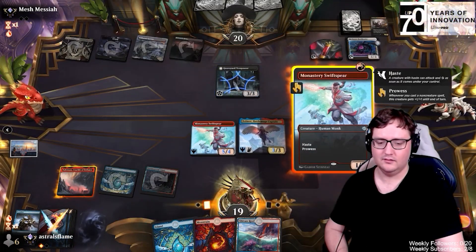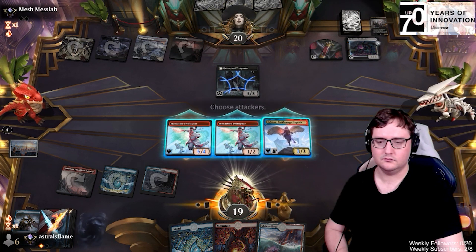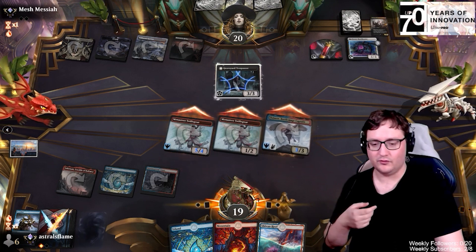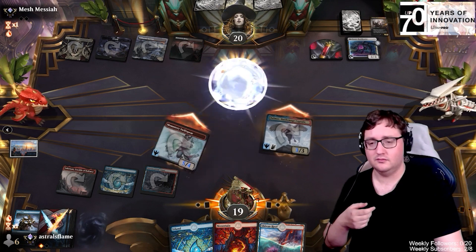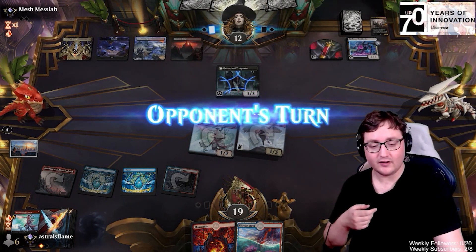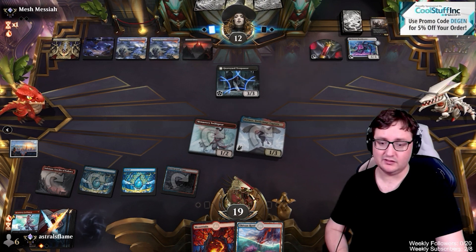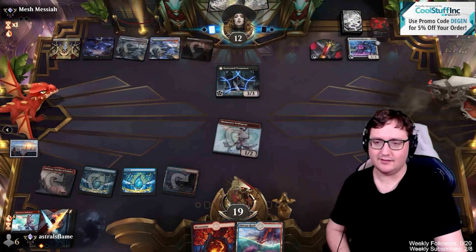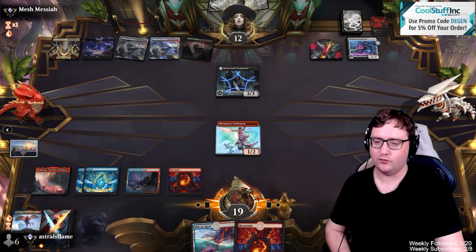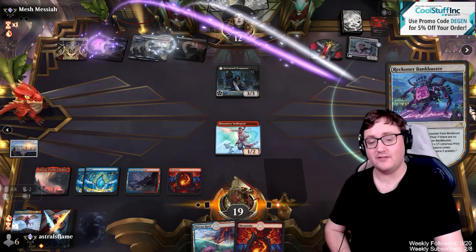Another Swiftspear — that seems fine. I'll just crack in here. I didn't mean to attack with the 1-2, but I guess they never block a 1-2, right? They go down to 8. Everything blocked off. Balmour's biting the dust. We are just flooding out so bad right now. We only have 20 lands and we've drawn almost half — we've drawn half the lands in the top 15 cards of our deck.